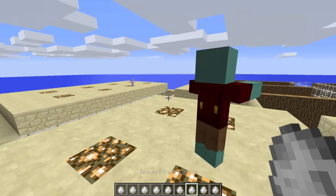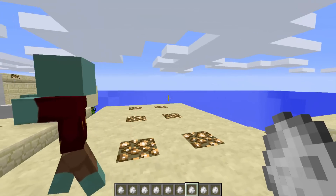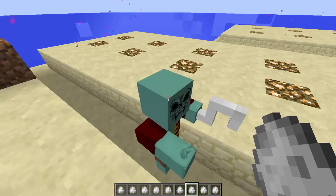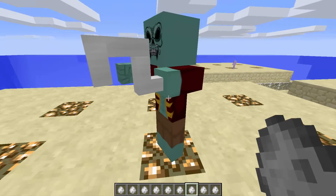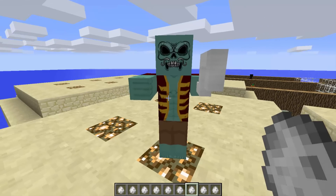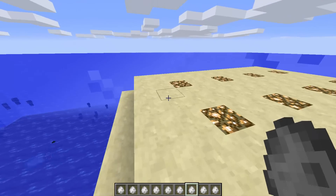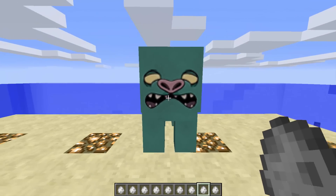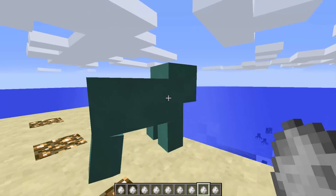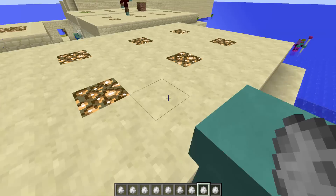The pirate zombie - let's see your hook. Look at his eyes! This is the spookiest thing I've seen in a while. The pig zombie - he looks like a grumpy pig, he hasn't changed, he's just like a normal pig.